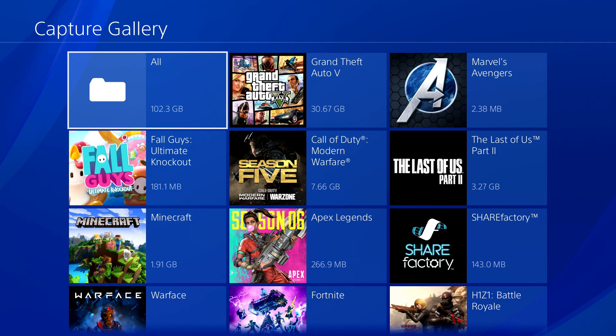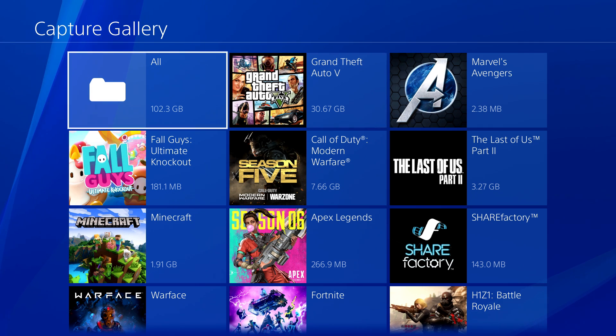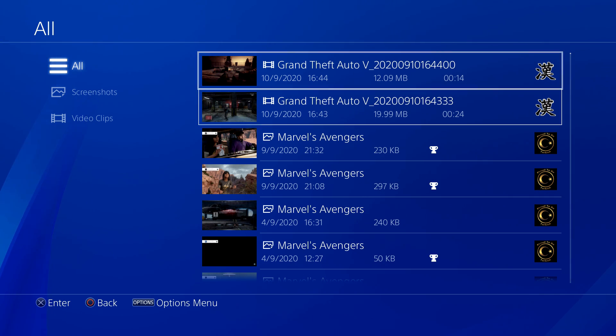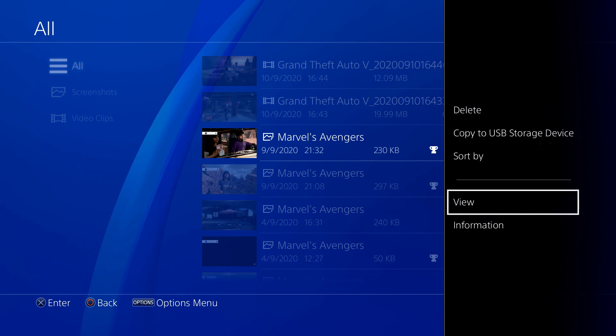You can go to all of them, you can choose like one game, or let's just do all of them. Something to note: if you have a lot of screenshots because of trophies, it's quite annoying — once you get a trophy it automatically takes a screenshot. You can always turn it off, but it is quite annoying.